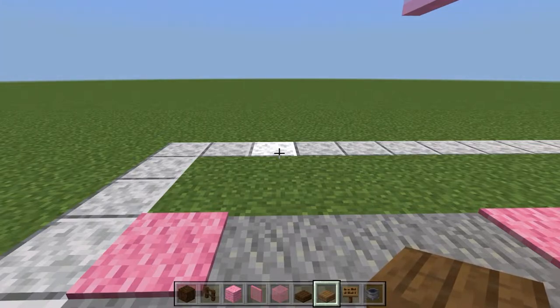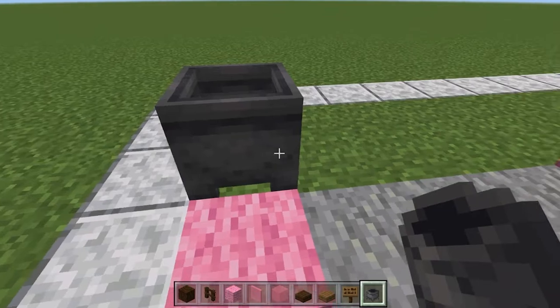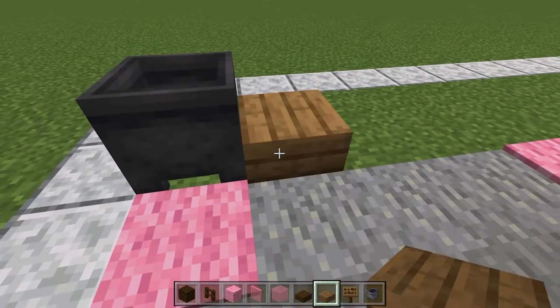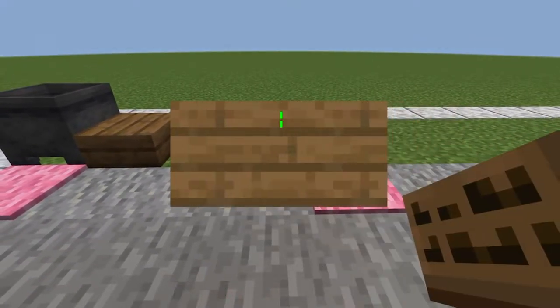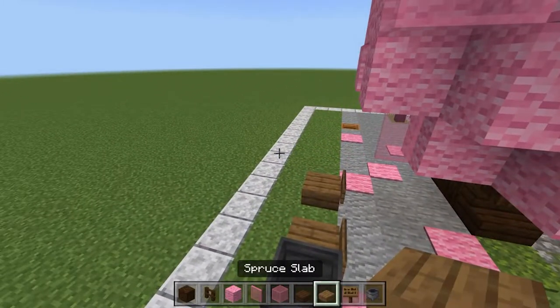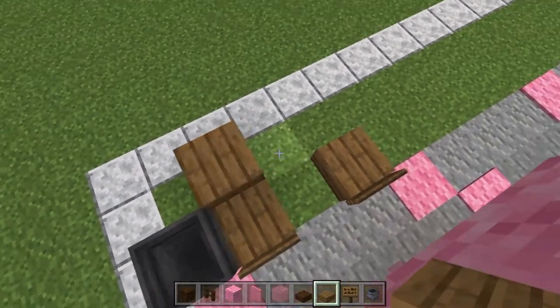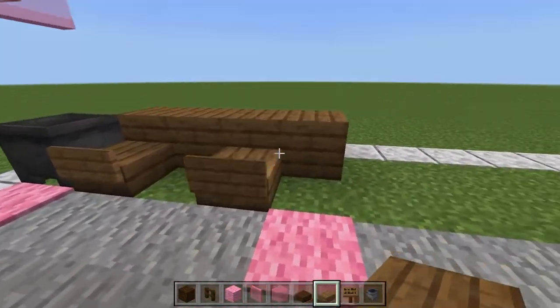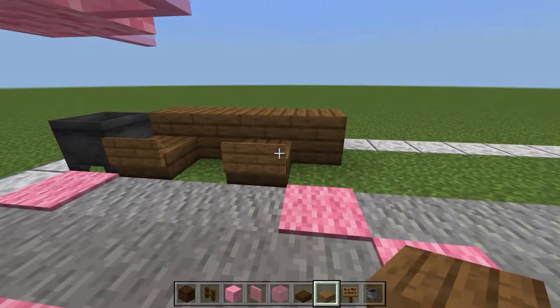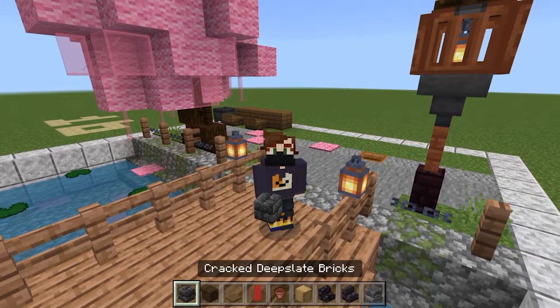Next, come down to this side and add a cauldron here — note there will be a block underneath it. Add a slab a space away, then another slab, and place spruce signs on these as little bar stools. Now we can build the ramen bar by adding slabs to make full blocks — place one next to the first seat, then one block past the last seat, four blocks total.